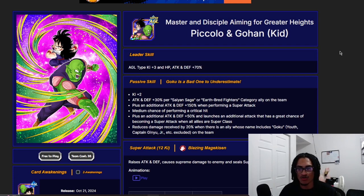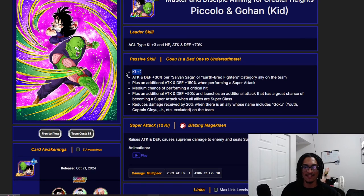The passive is okay — just two keys. And 30% attack and defense per Saiyan Saga or Earthbred Fighters category on the team. You're most likely going to be going with the Earthbred Fighters part of this card. Saiyan Saga Version Z Goku just got an EZA, so plus additional 150% attack and defense performing a super attack, and a 30% chance to crit baseline.